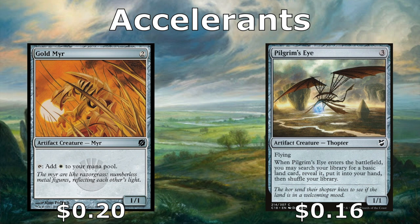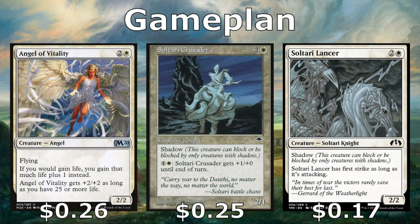The Gold Mirror taps for mana and is also a body, which is great. Then we have Pilgrim's Eye — not a true accelerant, but when it enters we can fetch a Plains out of our library to our hand, which should smooth out our land drops.